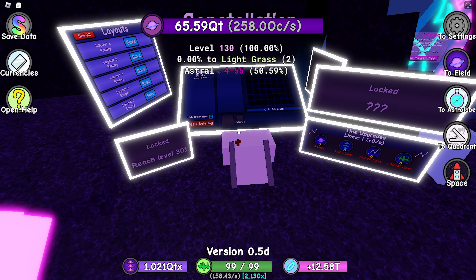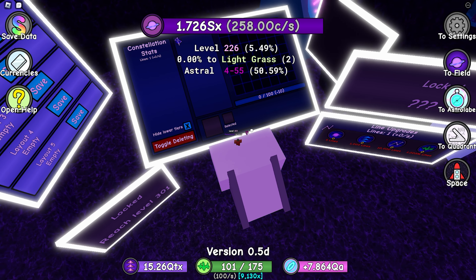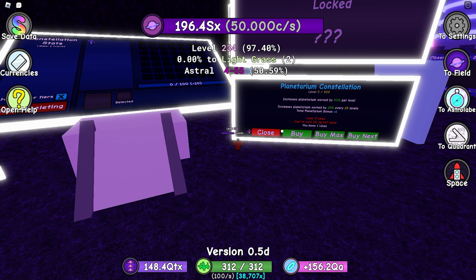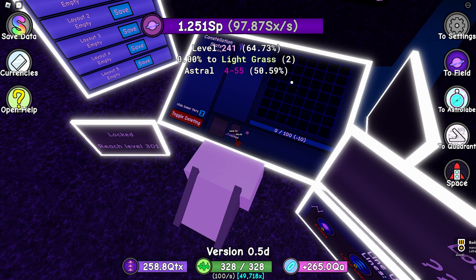Let's do the constellation reset — let's form a constellation. It seems like we've unlocked this huge board right here; I don't even know what it does yet. We've also unlocked some line upgrades — I can spend lines to get more stuff, and I can pick a box.